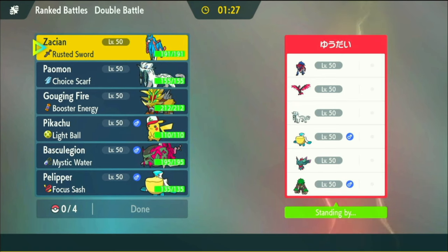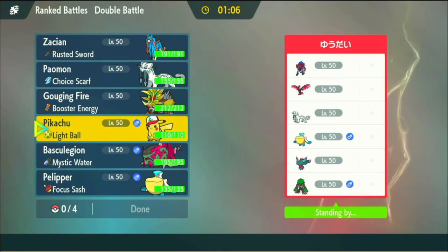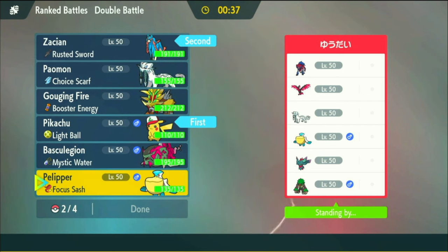Alright, we've got a Zamazenta team with Galarian Moltres, Chi-Yu, Pelipper, Rillaboom, and Fluttermane - pretty common mons to pair with Zamazenta. What's our best way of getting through Zamazenta? We don't have Sacred Sword... oh, we do have Sacred Sword on Chi-Yu, that's good. Pikachu could also do a lot of damage if we can get into position. I want to lead Pikachu - maybe with Zacian to take out everything around Zamazenta.